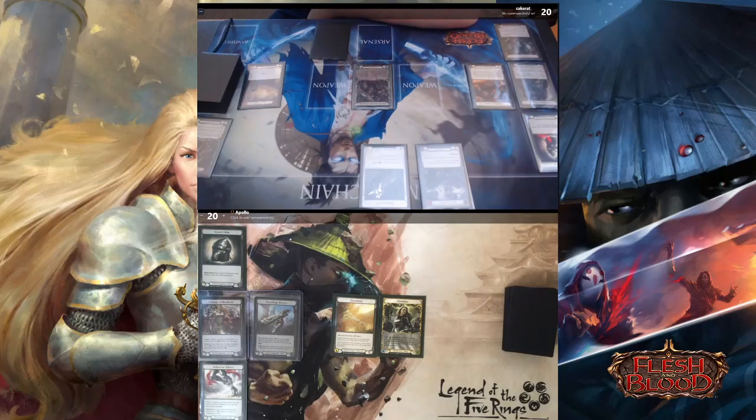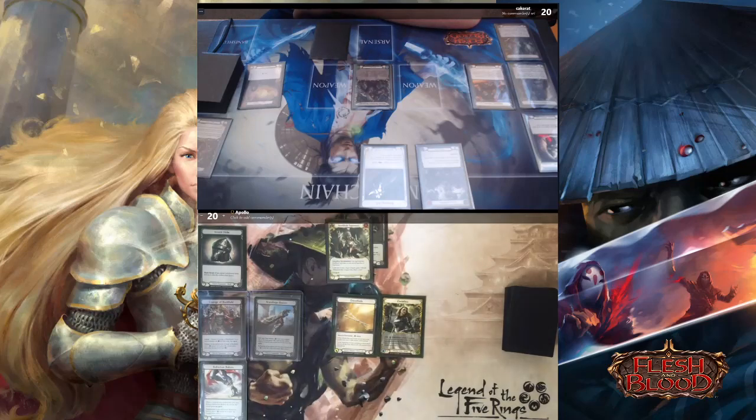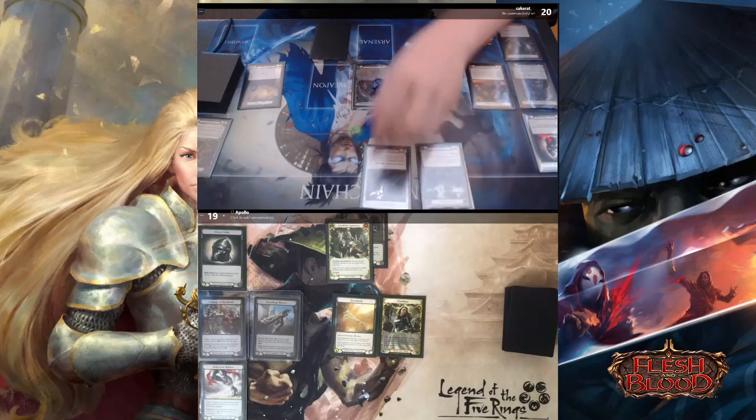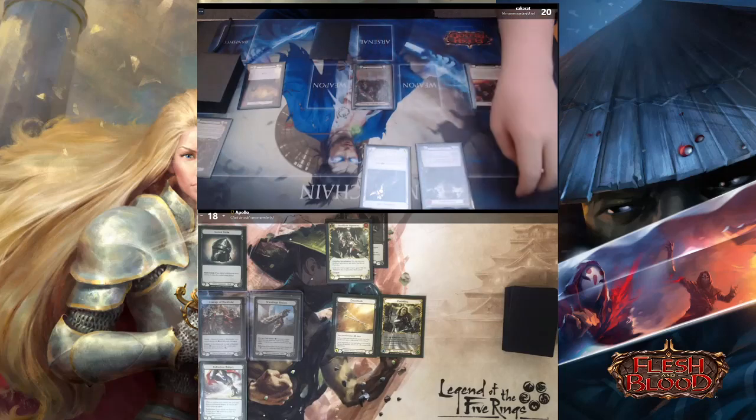I'll block for six with a Hit and Run blue and a Steel Supremacy, so I'll take two and then you'll take two. Are you familiar with SpellTable? Actually no, not at all, but I can see it.